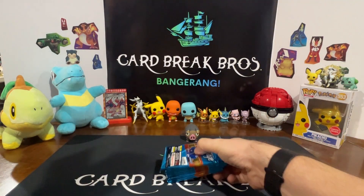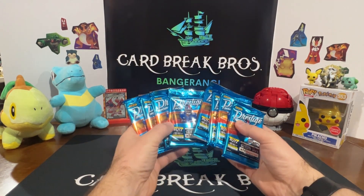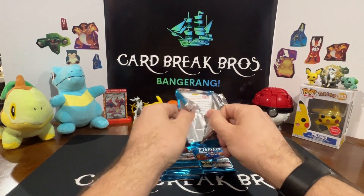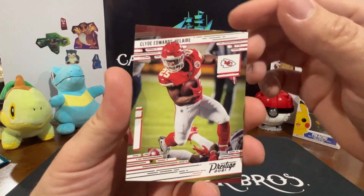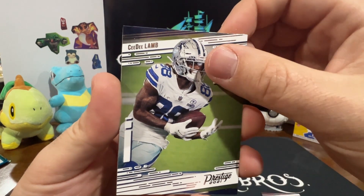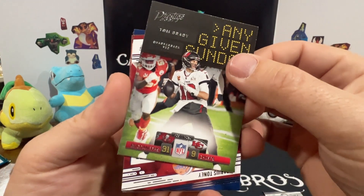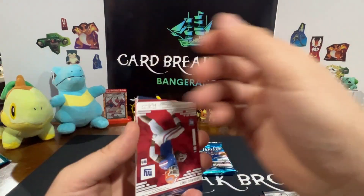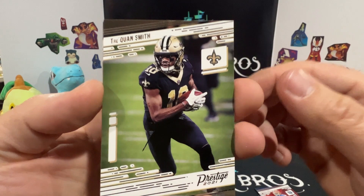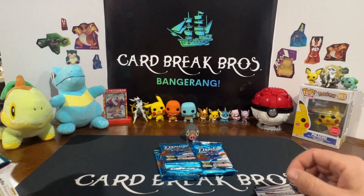21 Prestige - looks like we got about eight packs. Let's rip into them. Here we go - Clyde Edwards, Buda Baker, C.D. Lamb, C.D. Lamb. What we got here - Tom Brady, Any Given Sunday! I like that card, that's pretty sick. We'll sleeve that one up, that one's nice. And then we got Caderius Tony, Daquan Smith, Mike Williams, Shane Mozart, and the kid's reporter card.